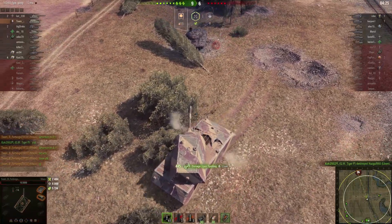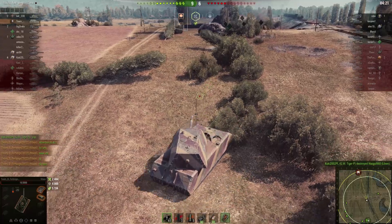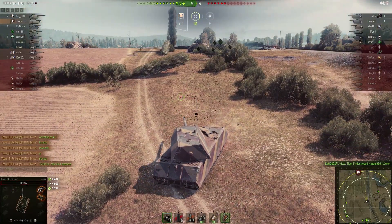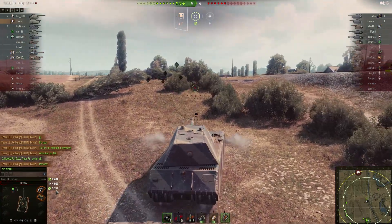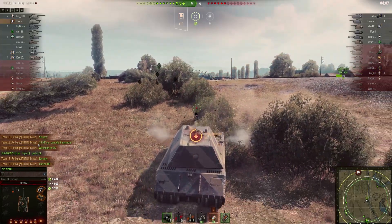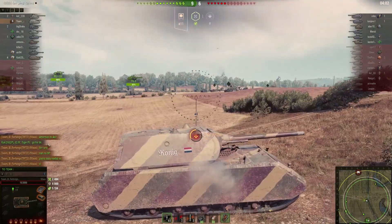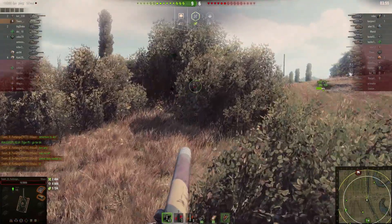The enemy Lorraine just managed to hit our hero and left him at only 15 hit points remaining. However, he is pulling back, having spotted 5000 damage throughout this game — that's absolutely ridiculous. The hero is shouting in chat that he has only 15 health remaining, and the GW Tiger is trying to cheer him up saying he should go for 6k. But yeah, there is no chance our hero is gonna be able to pull that off.